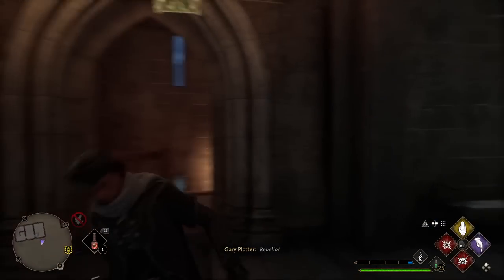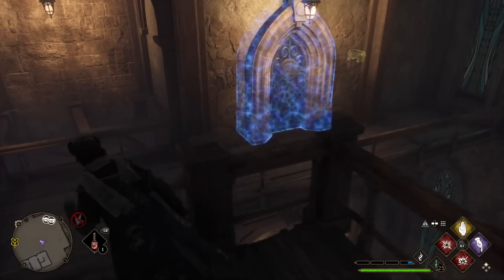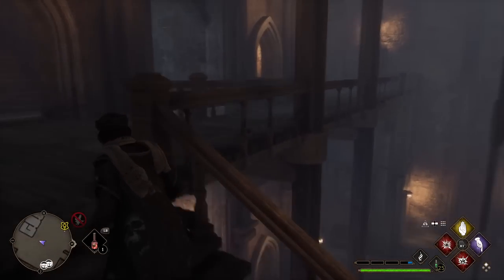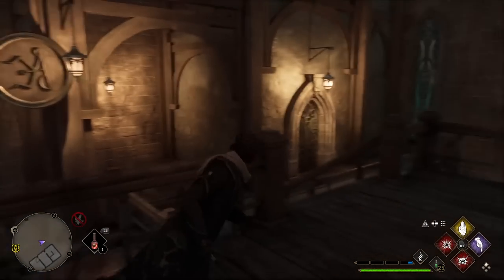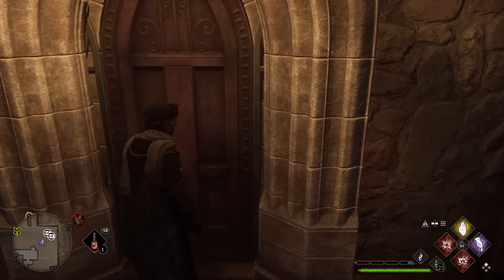The next door is down here and it has the Arresto Momentum symbol on it. We cast the spell, the door opens, and we can go in to see what's inside.